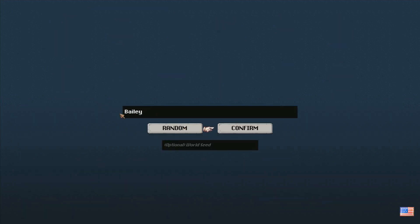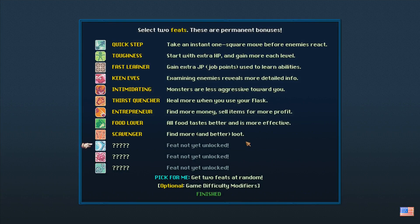I can select a random name — let's go with Bailey. There's a bunch of features you can pick up that give you different benefits for playing the game. I'll go with Keen Eyes to see extra monster info, and MHP to boost health. Maybe we'll get that, why not. And let's also get Faster Learner so you can learn job abilities a little bit faster.